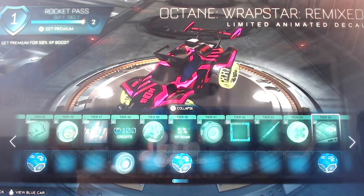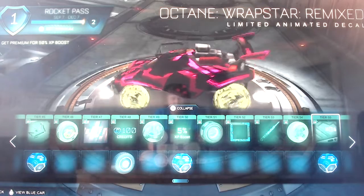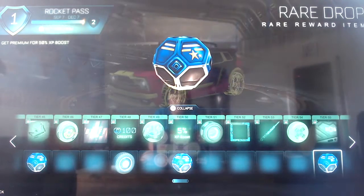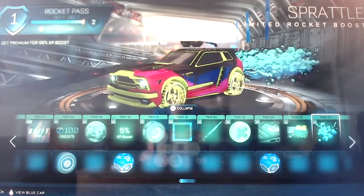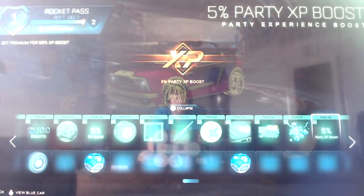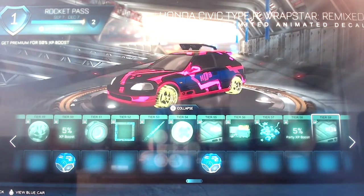Maz Holographic, which is also really cool. Then you get the Rap Star Remixed for the Octane - like the Rap Star earlier but you can have it in your own colors, so for me I have it in pink and black. Then a rare drop for free, Dumpster Fire as a player banner, Sprattle rocket boost, and a five percent Party XP boost. Then Honda Civic Type R Rap Star Remix - the same as what was there for the Octane.